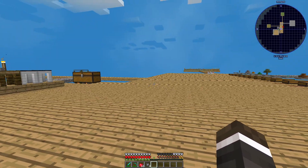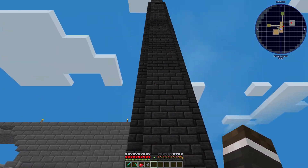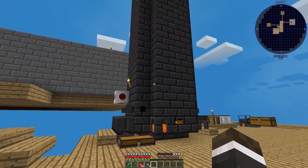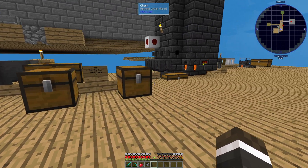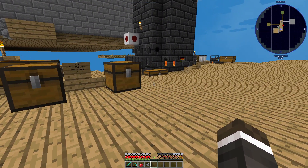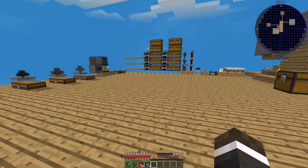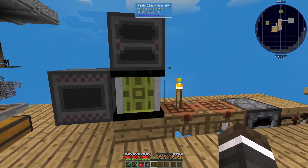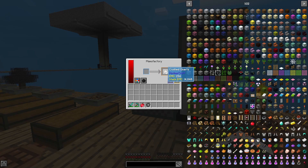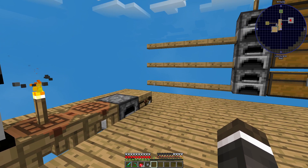I also wanted to go over some of the things we've done in the last couple of episodes. We got a very tall smelter right now, which is absolutely amazing. I don't know what these are — I'm guessing Robbie put those down, so I'm not going to open those. We got a culinary generator, some alloy furnaces, and we're working on applied energistics a little bit, so we're setting that up.